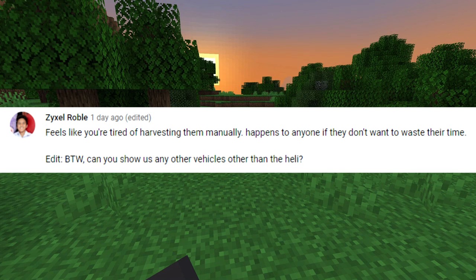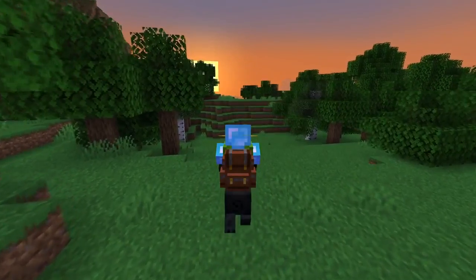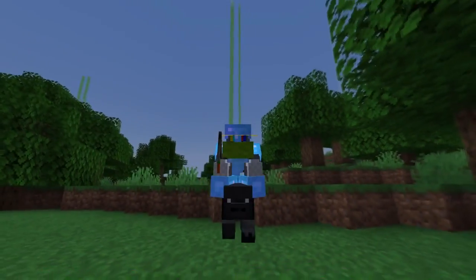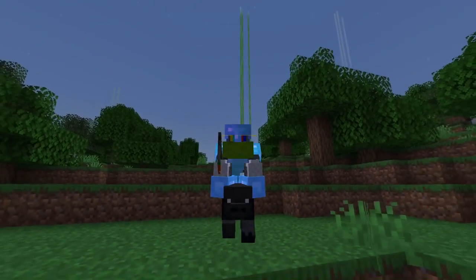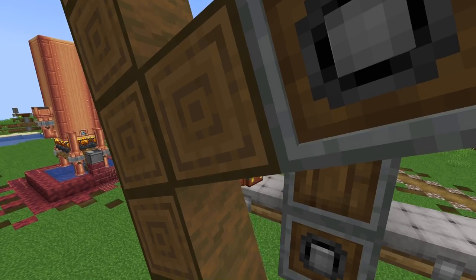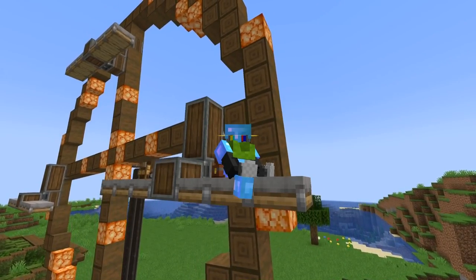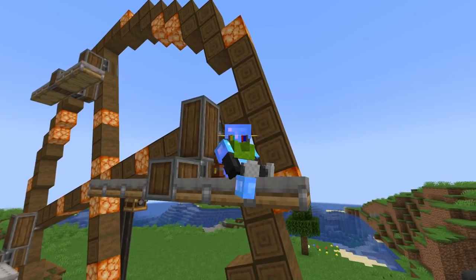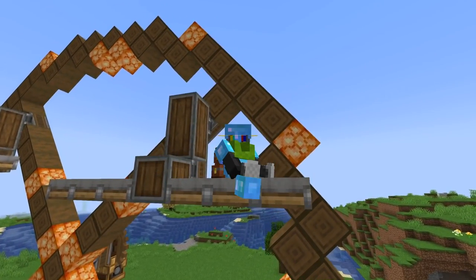By the way, can you show us any other vehicles other than the heli? Of course, not a problem. Welcome to episode 7 of Surviving with Create and More. Today's episode, we're going to show you the goofiest way you can get string and wool using the Create mod and a sheep Ferris wheel.